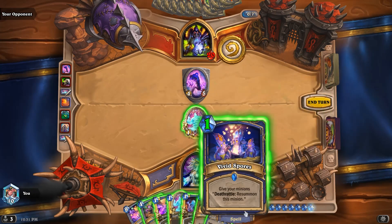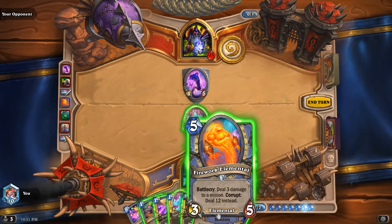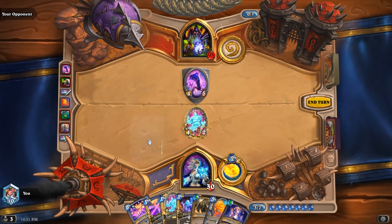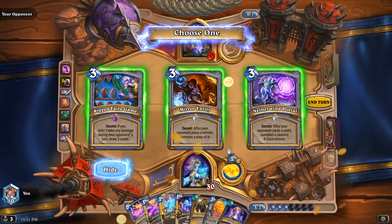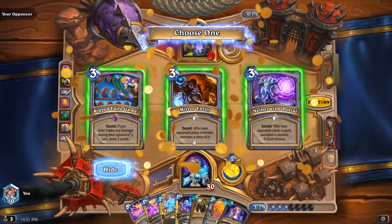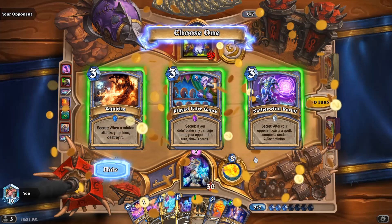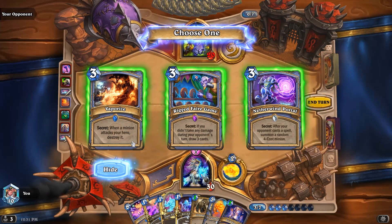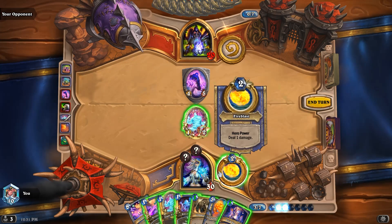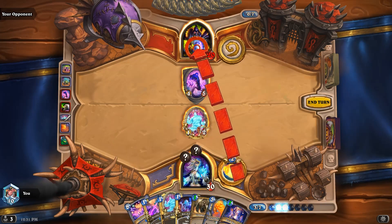Vivid Spores! Oh, that with Grand Finale is going to be sick. So we'll wait one more turn to play these two. I guess we're going to play Ring Toss then. I feel like he's got big stuff, so let's take the Mirror Entity. And how about a Vaporize? So save the Elementals — maybe freeze that guy. Let's leave it for now, it probably just gets Vaporized here.